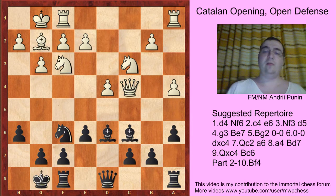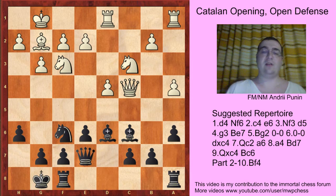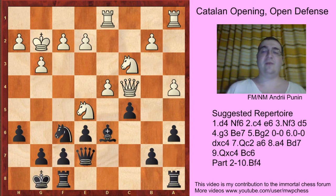Let's try Rfd1. Here Qa7 comes with the idea of Bxf3 and c5 at some point. If Nd5, then Bg2, Qg2, and c5, like in the Kozubov-Bologan game.